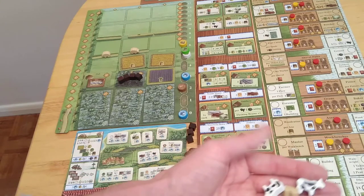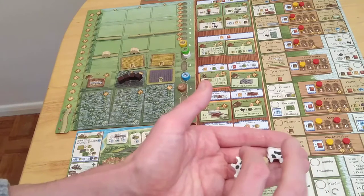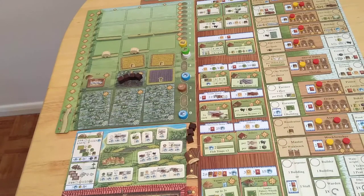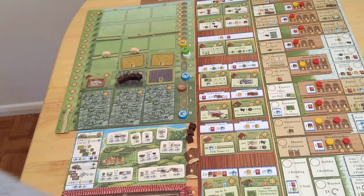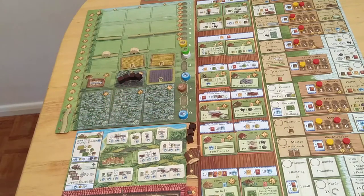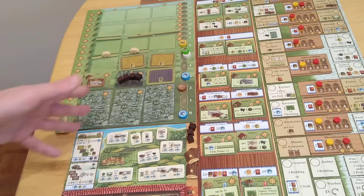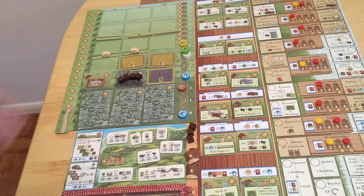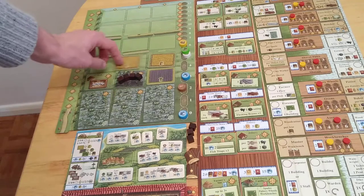Let's say you've got two cows — the thing you've got the least of, you score two points for each of those. You score one point for each thing you've got the second least of. The rulebook doesn't quite word it that way — they say whatever you have the least of, score two victory points, but least includes zero. So if you've got zero sheep, one cow, and a bazillion horses, your least is the sheep at zero which scores nothing, the most — horses — scores nothing, and the cow in the middle scores one per each one. You kind of want a bit of each — the thematic tie is you're meant to be building a balanced farm.